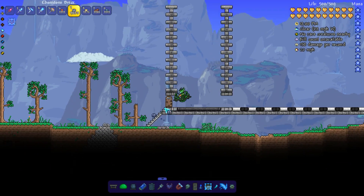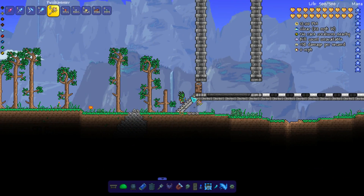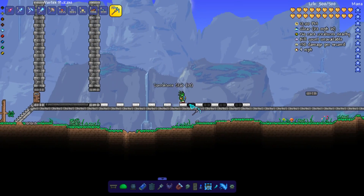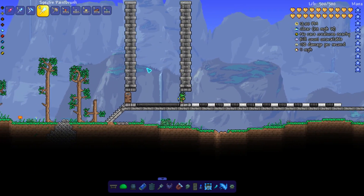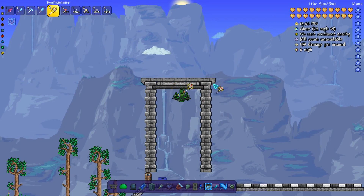The outer walls of the temple are done with the typical stone brick design that I like to do. If you're new to the channel and you're not sure how this is done, I'll leave a link in the description to a video that shows you how you can do this yourself.